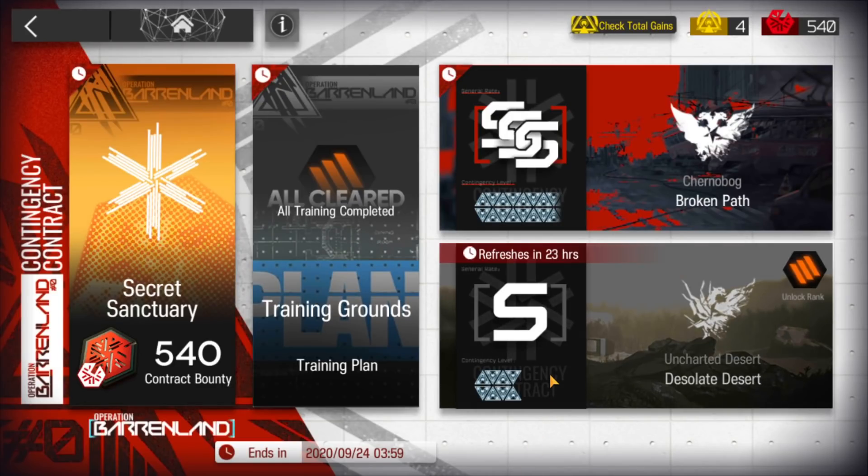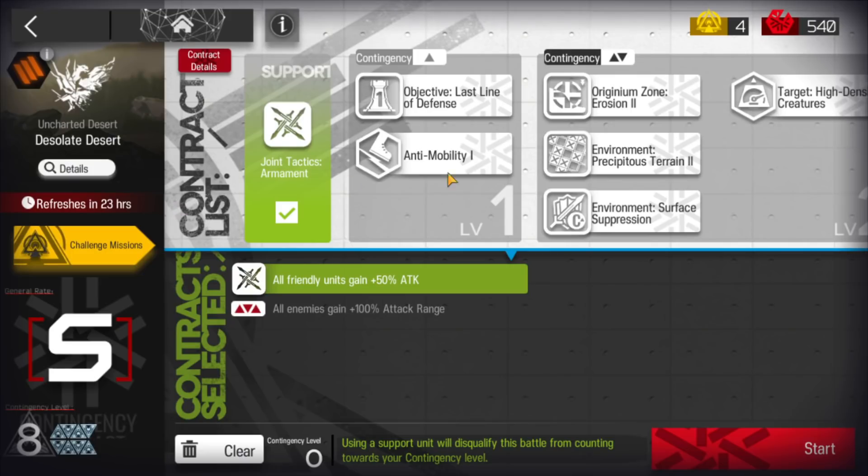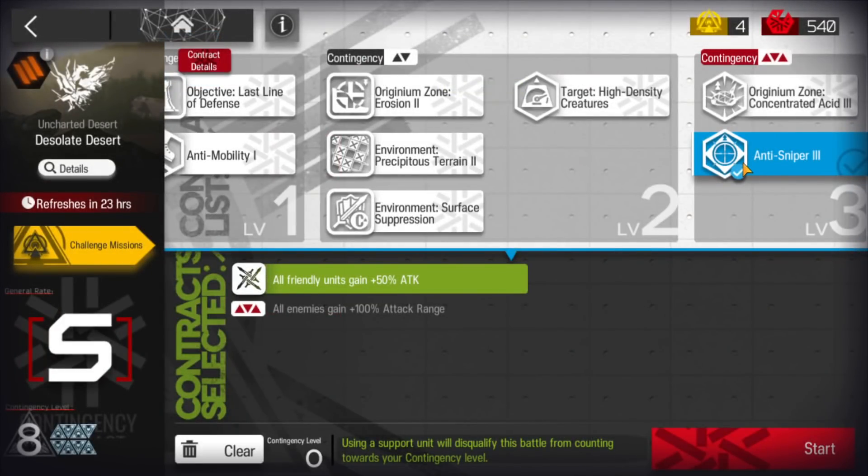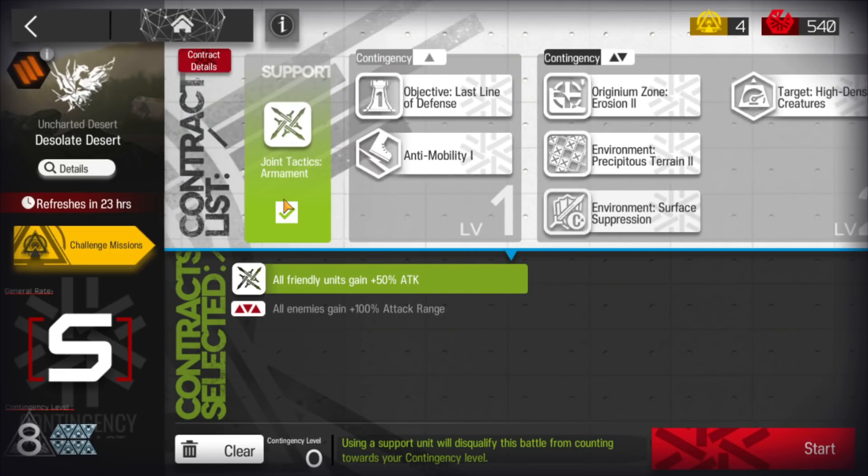Let's clear Contingency Contract Day 9, Desolate Desert challenge. You can see you need to pick that anti-sniper tree, which means all enemies gain 100% of attack range. But remember that you can use the friend support, which increases allies' attack by 50% — that is really good.